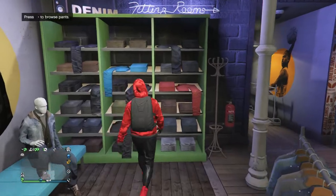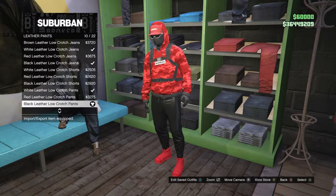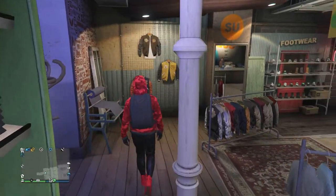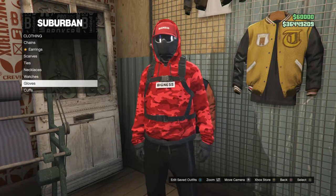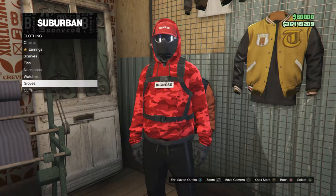Scroll down to leather pants, which is on slot 11, click on leather pants, and look for the black leather low crotch pants, which are on slot 10. After equipping those leather pants, back out and go to accessories. Scroll down to gloves and look for the black leather gloves, which are on slot 60. Equip those gloves.